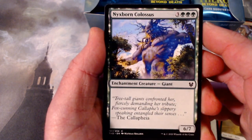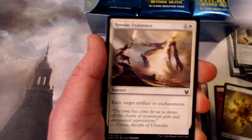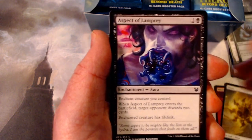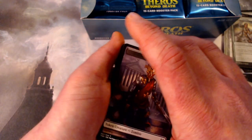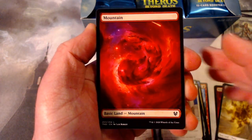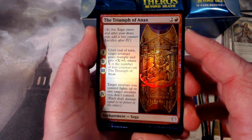Another cool thing: all the enchantment creatures are going to have a nifty border — a little different from your average card. Omens are a cycle in this, one in each color. I think the best has got to be the Red Omen. And there's our Token — a Zombie with an awesome mask. And Mountain. We got a Foil Uncommon, Triumph of Anax. They did raise the foil rate, so it's one in three packs should have a foil.